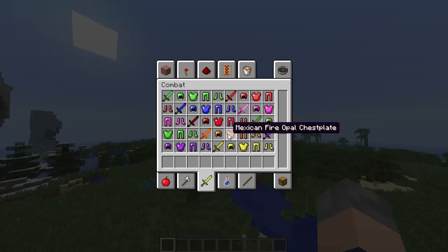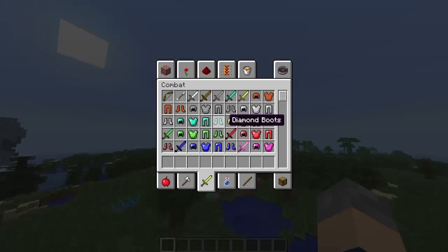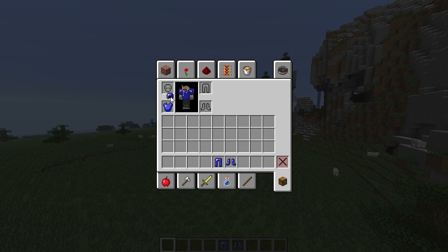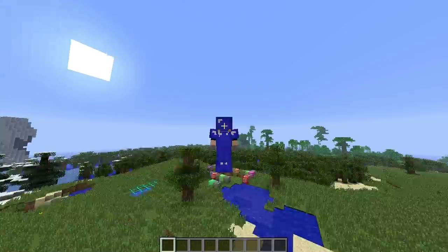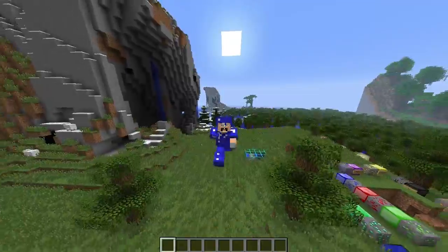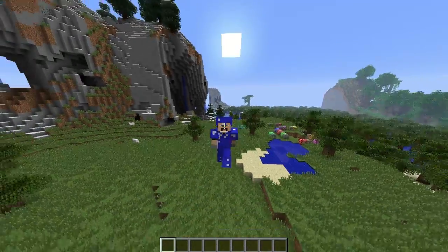They've all got their own types of sword and armor as well. They all look the same shape, just a different color texture. The durability follows the same pattern as the tools — low uses for weaker gems and so on — so it'll be slightly better than iron, for example, depending on which gem you use.